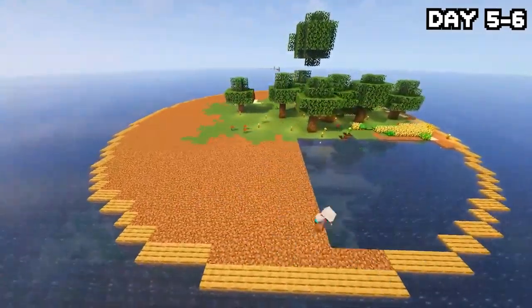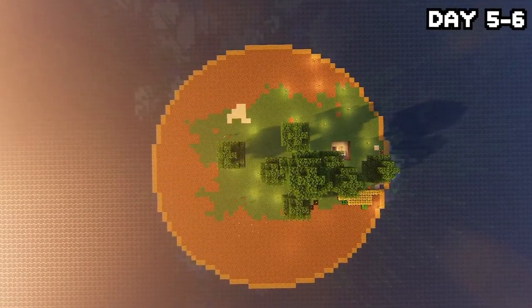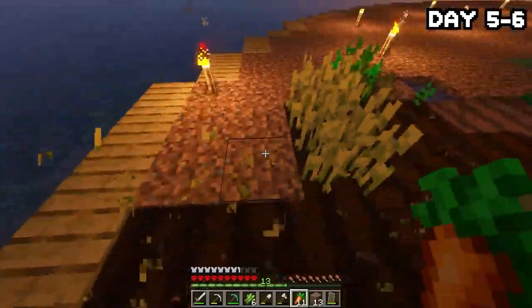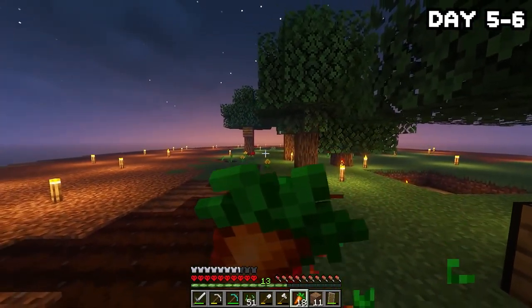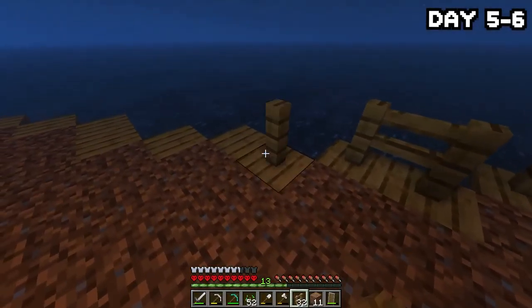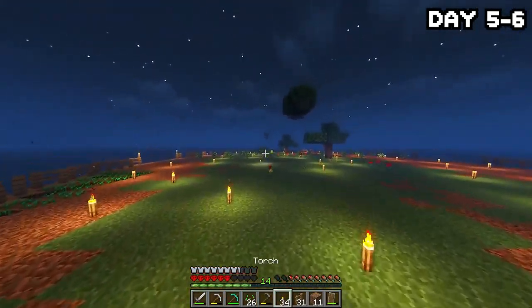I worked tirelessly into the night and the next day, just placing down dirt until eventually the island was done and looking pretty good — albeit completely hollow underneath, but hey, we can't see it, so it's not a problem. After I was done with the dirt, I went around harvesting all my crops and noticed we now had two beehives. Then I worked on tidying up the island layout, and phantoms came after me at night — I killed them and got a couple membranes, but they really messed me up.